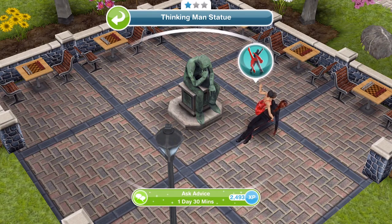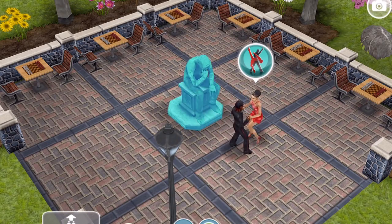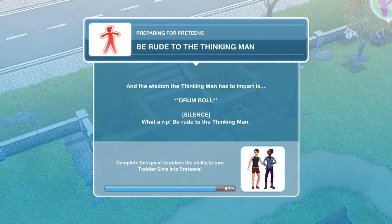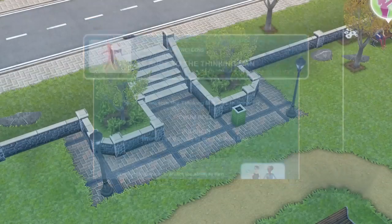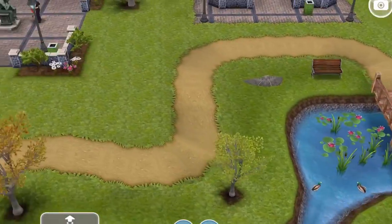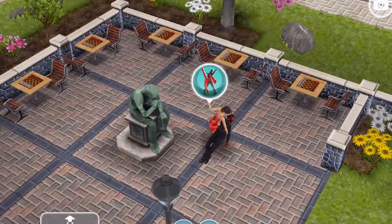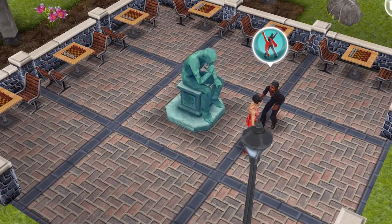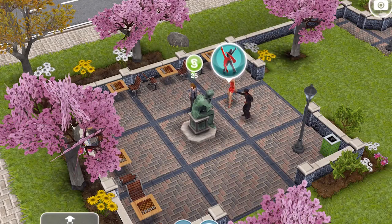Ask The Thinking Man statue for advice — that takes one day and 30 minutes. The wisdom he imparts is... silence. What a rip. The next task is to be rude to The Thinking Man. Whistle a Sim over to the park, click on The Thinking Man, and select be rude — that takes 1 minute and 12 seconds. We've been rude to The Thinking Man.